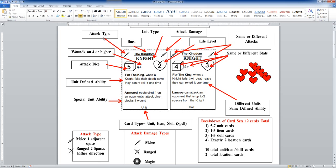On the top left-hand corner is your attack type — melee or ranged. It's going to show you whether or not you're going to be attacking adjacent spaces or two spaces in either direction.